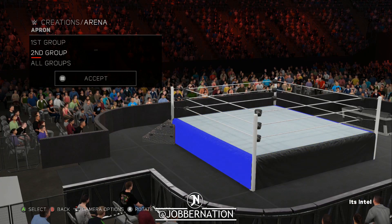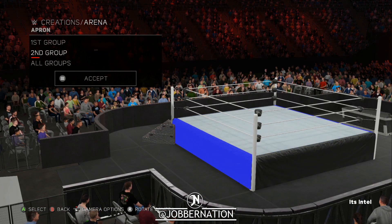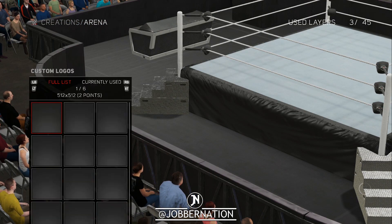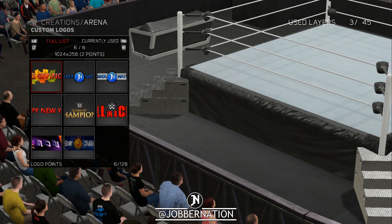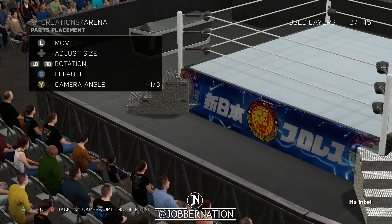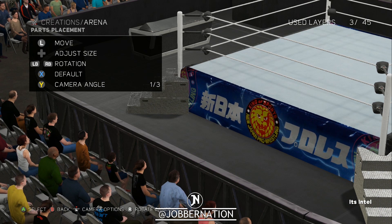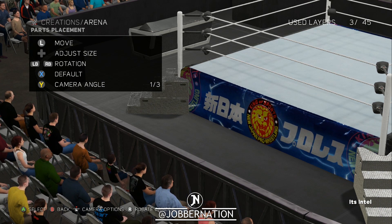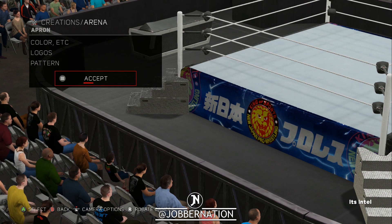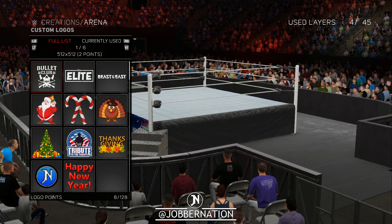I downloaded an apron. Let's do first group, custom logo — right there. That is our apron. I don't know if you guys have ever been to community creations, but there's some good stuff buried in there. We're gonna go there — maybe do that the whole way around. I kind of want to use a couple of logos I downloaded because I know New Japan likes to use ads.